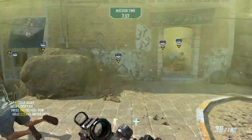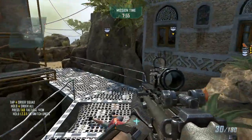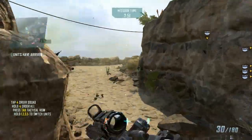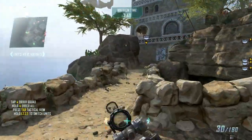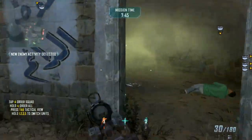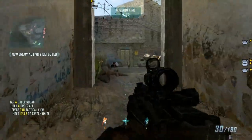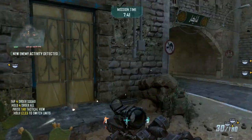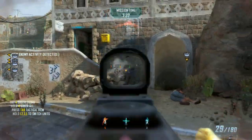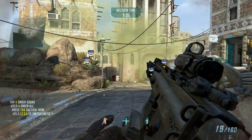Raptor 1-1 approaching pickup zone. Friendly reinforcements moving to support. We're going to kill you. Moving to neutralize infantry threat. Threat eliminated.